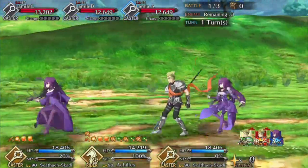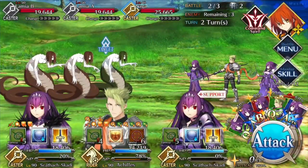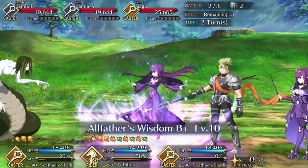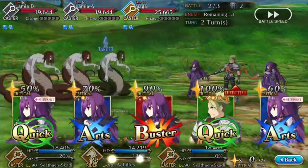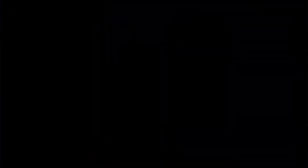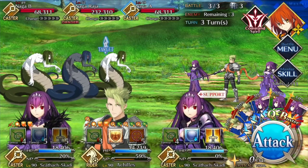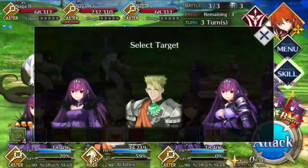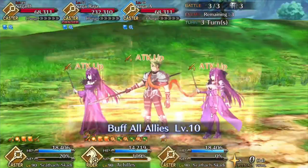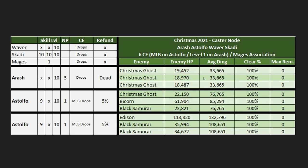In wave two, Achilles should have refunded over 30. Pop Achilles' third skill, then use one Skadi skill two and skill three on Achilles, and NP the Bicorn. Thanks to Skadi's skill two, you should refund about 50, which is exactly the value we're looking at. In wave three, use the last remaining Skadi defense down and charge on Achilles, use your plug suit attack buff if you need it, and you should be fine.